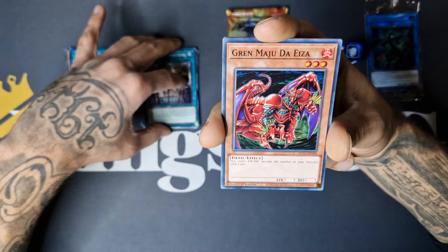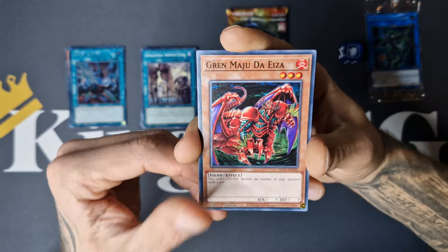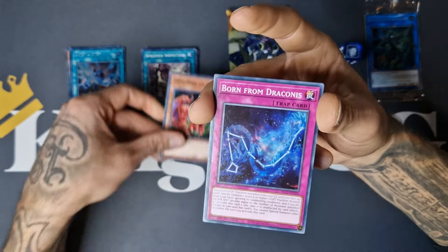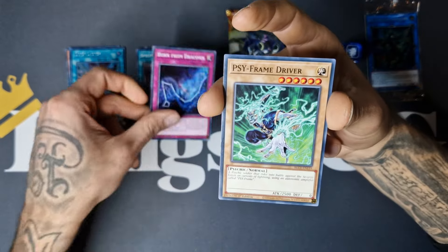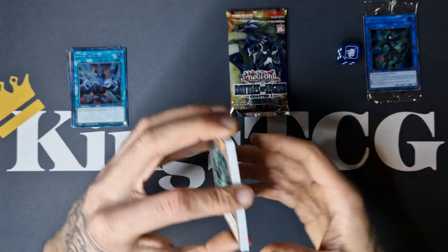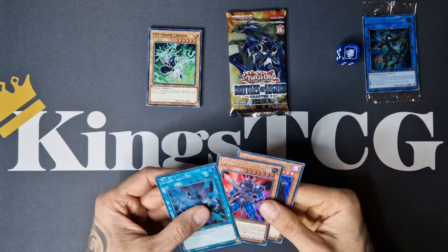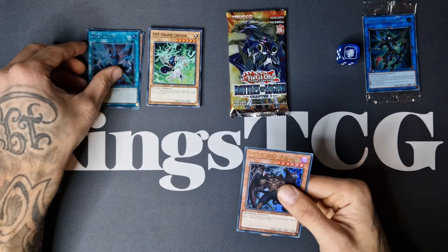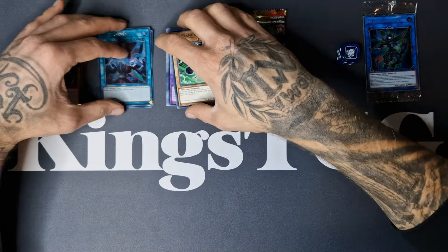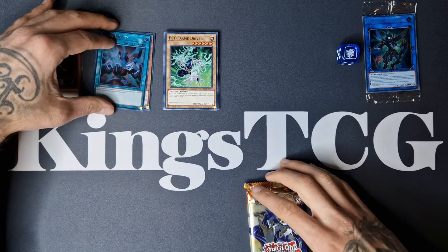For the foils: Glorious Numbers, Ancient Cloak, Fossil Dragons, Specimen Inspection, Grand Maju — what a deck, the Grand Maju deck! Born from Draconis, and we got a Psyframe Driver. With Driver in here I expect — or hope — to see Gamma as well. Beautiful. Quick Launch also — really nice card.